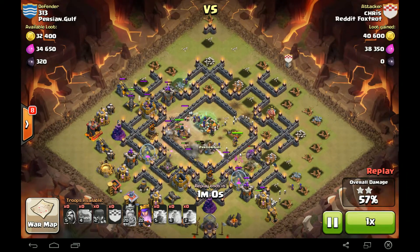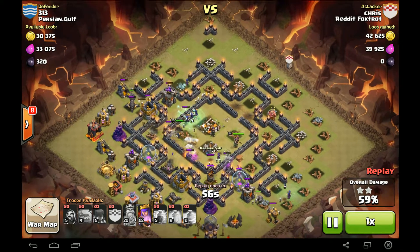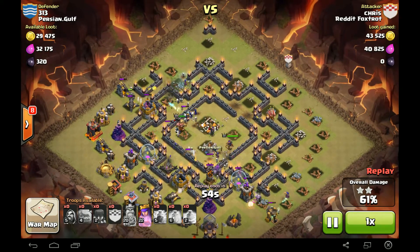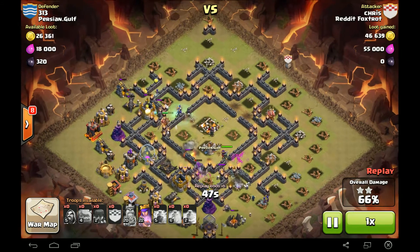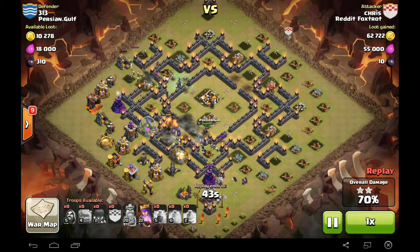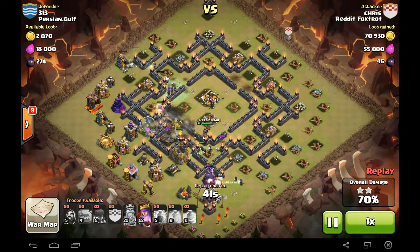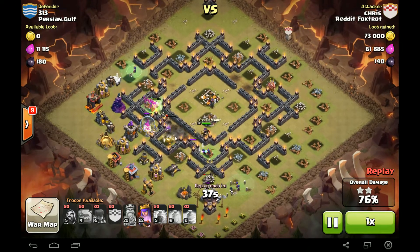Looks like they're going to try to get themselves out of the core. Golem is making his rounds. Witches are attacking that wall there. Got a little opening right here, and got an opening up here. Double Giant Bombs in front of the X-Bows again. AQ taking down that Gold Storage, taking down the last X-Bow.